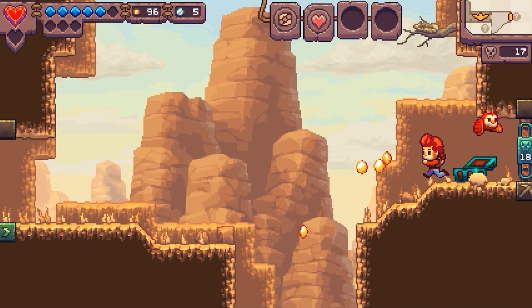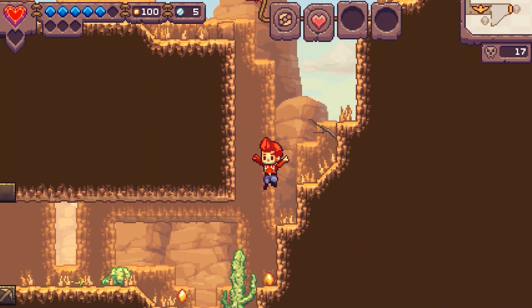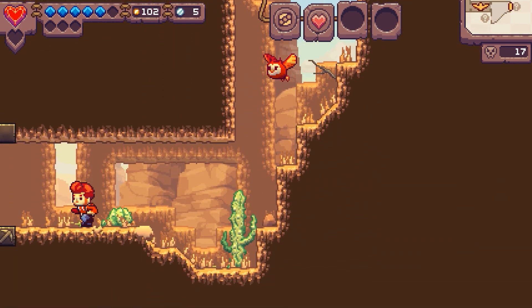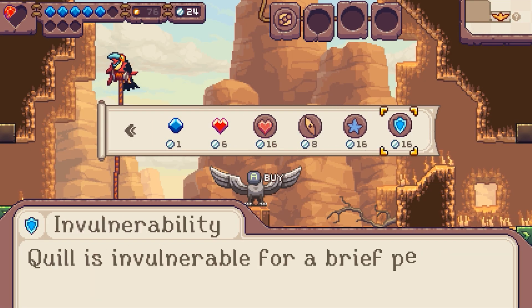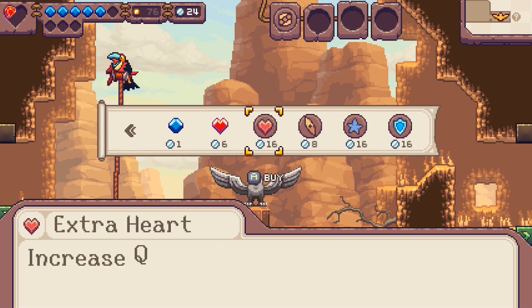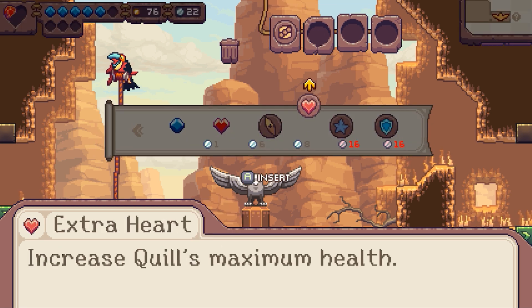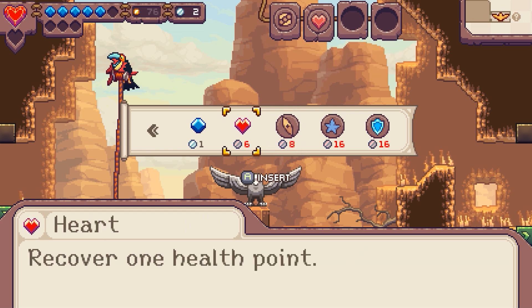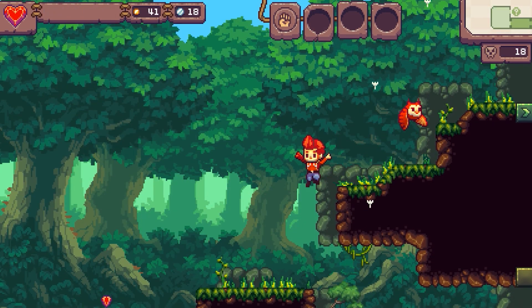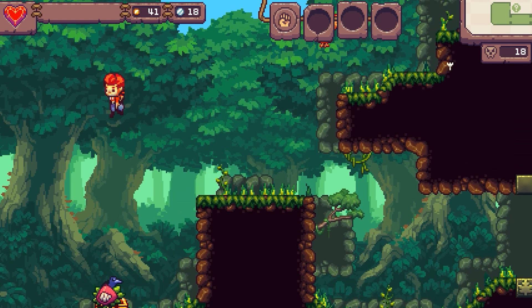While you are in many of the dungeons, you need to focus on finding the dungeon boss along with finding upgrades to prepare you for that fight. As you defeat enemies, you will gain both gold and silver currency. The gold is used to open up select chests, while the silver is used for mid-level merchants.